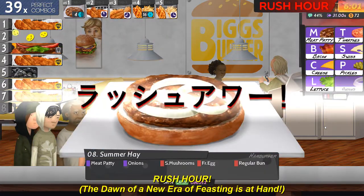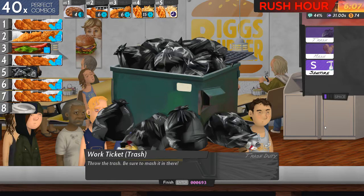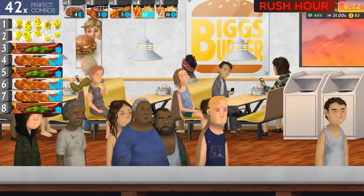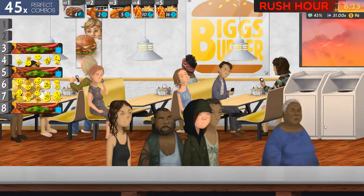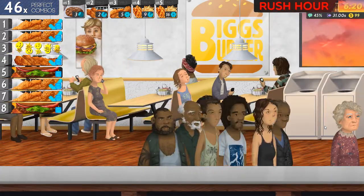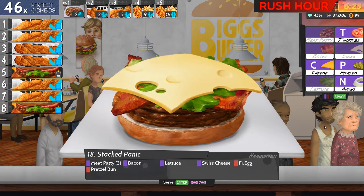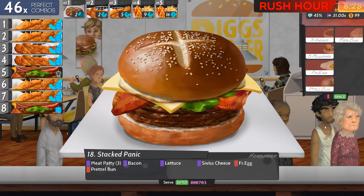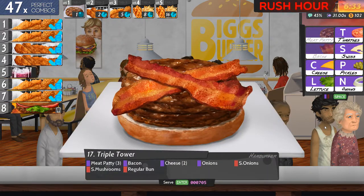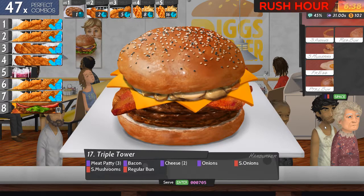Because I've got another rush hour coming up shortly so I kind of want to be prepared for it. Meat, onions, mushrooms, egg and a regular bun — five. Get rid of the chores. Meat, meat, cheese and a regular bun. Meat, meat, meat, bacon, lettuce, Swiss, an egg and a pretzel — the stacked panning. Let's get number eight out of the way. Bacon, cheese, cheese, onions, mushrooms and a regular bun — the triple tower.